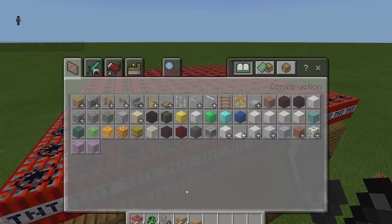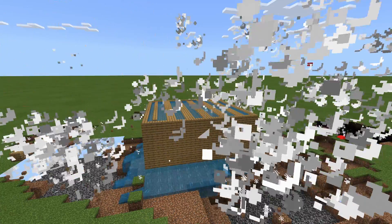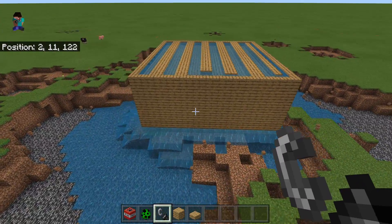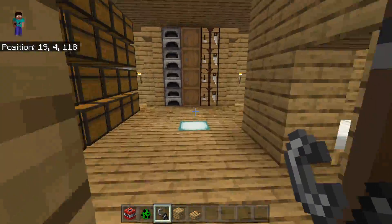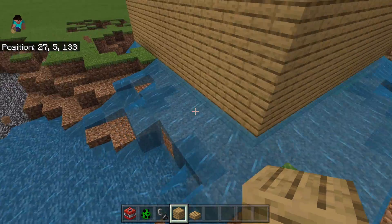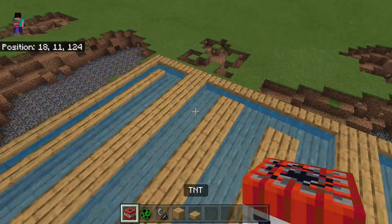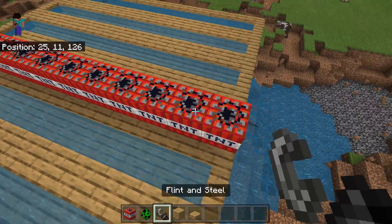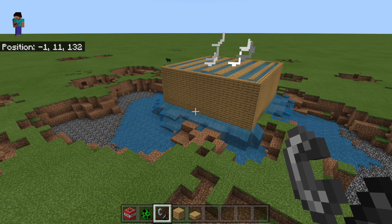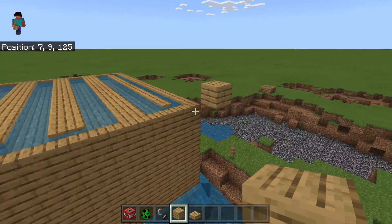We are just going to start like this with some randoms. This is how the crater looks like. It looks pretty cool. The house is actually still here. Nothing was destroyed underneath here — no flowers or nothing. We can actually do a little bit more of this if we want. There's literally nothing here that just got destroyed by this.